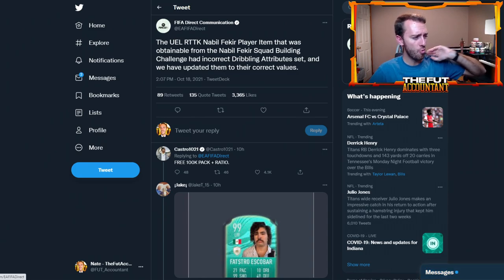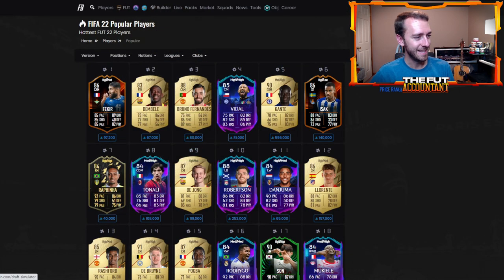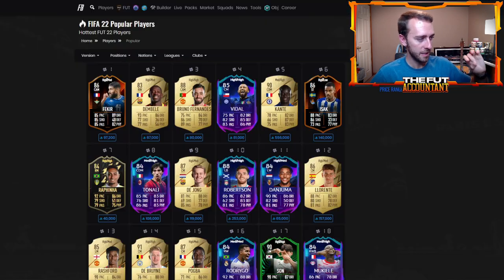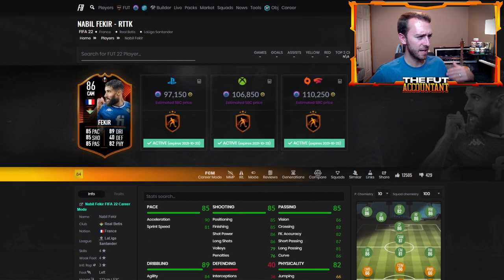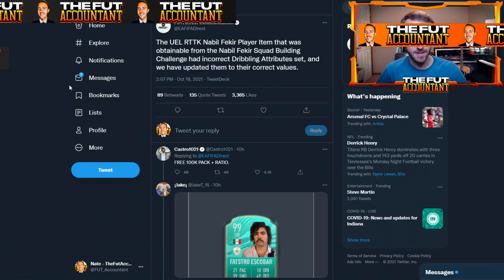Also yesterday, EA with the most random tweet ever — when they first released this Fakir card, they didn't upgrade the dribbling stats at all. What they did was today they adjusted the Fakir card and boosted his stats. They boosted all of Fakir's dribbling stats by two — the face stat didn't change, but the agility, balance, and I think the dribbling stat itself got plus two. So if you have a Fakir, you just got a couple extra dribbling stats.